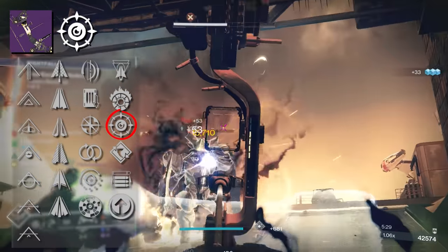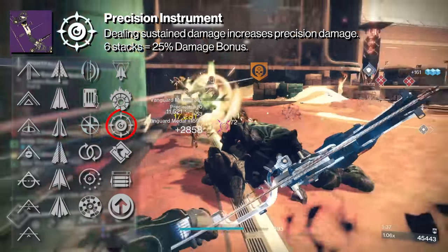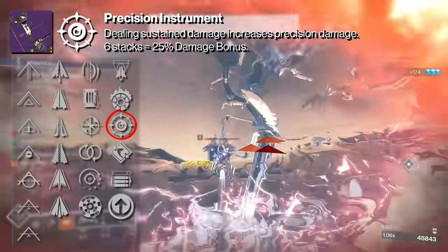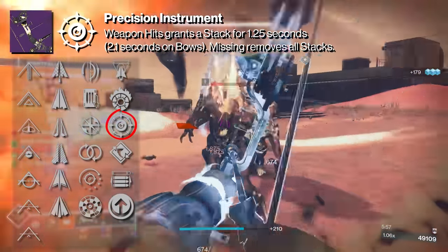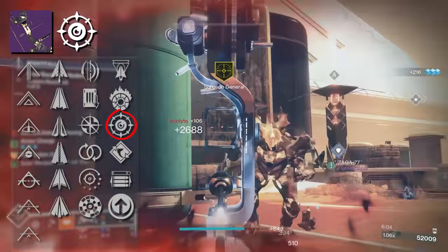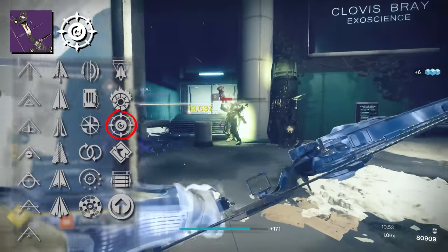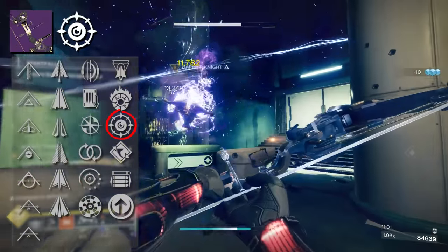The other perk is Precision Instrument, which is a pretty good PvE perk, especially when paired with Archer's Tempo — you're going for crits anyway, simultaneously dropping draw speed while building stacks of Precision Instrument, which can go all the way up to 25% more damage at 6 stacks. Keep in mind though: there's not a lot of room for error landing those consecutive shots. The window is 2.1 seconds for bows, and not only do you have to find the next target, but you have to wait for the draw speed, go for the perfect draw, then release for full damage. It requires a level of finesse.